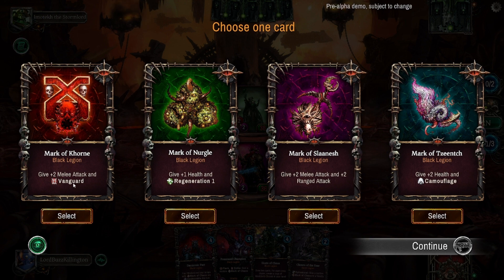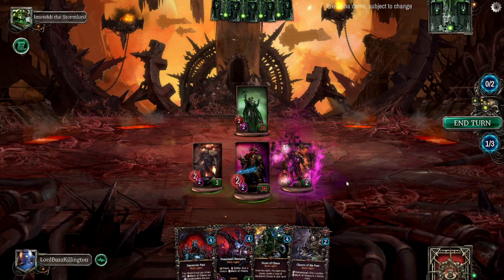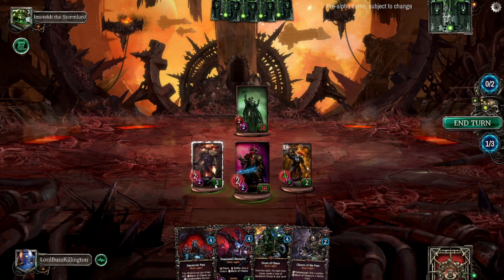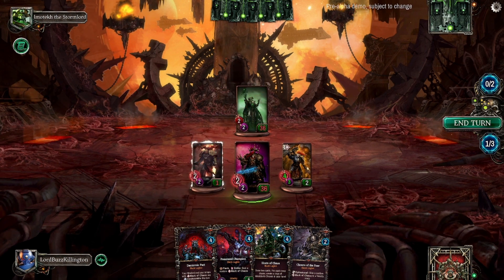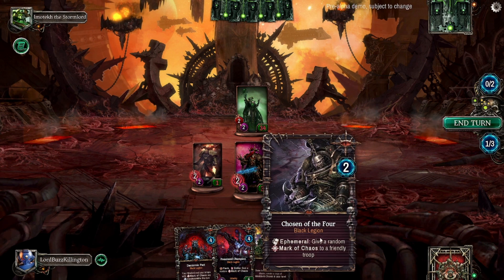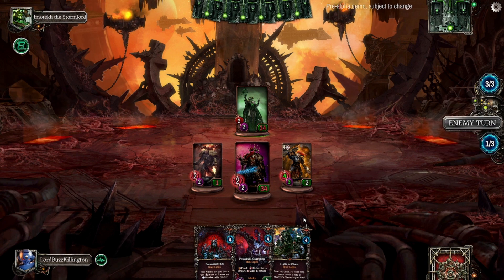Let's give this guy a try. We can give him Vanguard, plus one health and Regeneration, plus two melee, plus two ranged, or plus two alpha Camouflage. Let's go Slaanesh for the moment - it gives him a little bit of a boost and will keep him around longer. He's got health three so he'll be sticking around after this. We take two damage and smack Abaddon in again. Turns out there is a time limit - who knew.